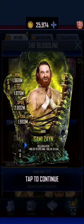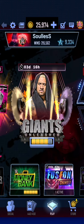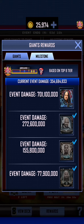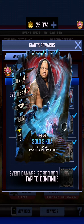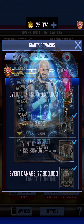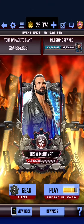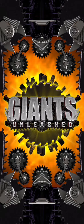The Bloodline Pack does come with one guaranteed Meyer Sami Zayn, which is absolutely ridiculous. We also have the Solus Core event going on. Looking at the milestones, we need 700,000 points to get Solus Core himself. We've already managed to get Ricochet, Camilo Hayes, and Tommaso Ciampa. Let's play a quick couple of games and see how we get on.